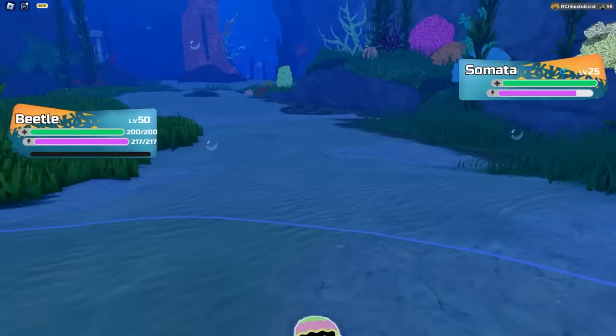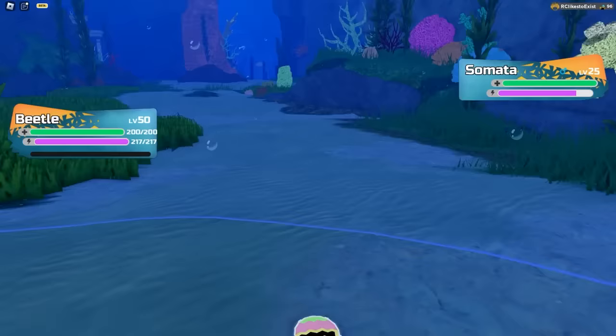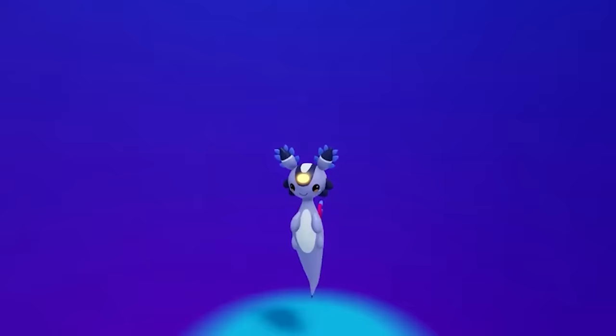Now let me teach you how to get Samata and Kleone. To find Samata, just go to the Aranata Trench, run in the wild and eventually it will appear. Samata evolves into Kleone at level 27, so it's honestly not that hard.